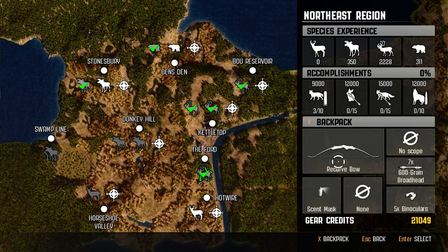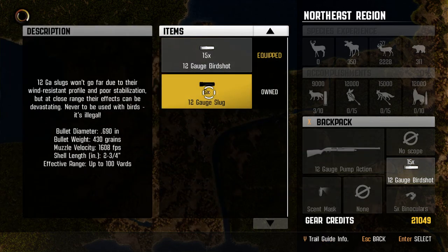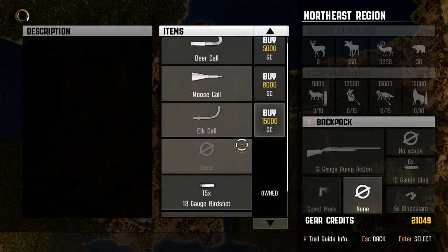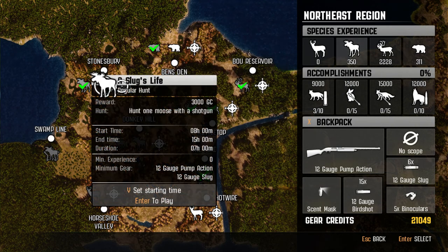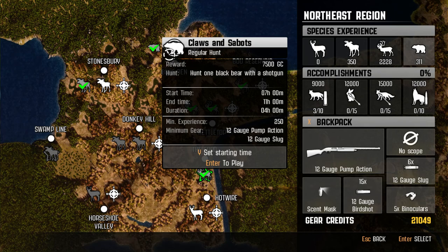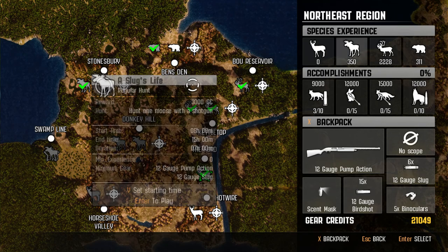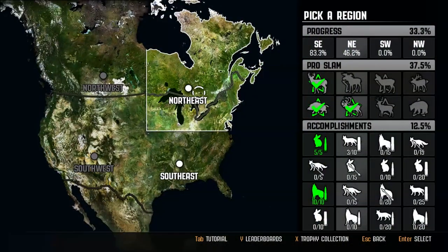I think next time — you know what, I know next time — we're going to go ahead and grab that. Because we're going to be going after black bear and a moose with a shotgun, real quick and easy money. It should be an easy $10,000 right there. Hopefully you guys enjoyed — another pro hunt done and over with. We've got one more to go and we're going to start to hopefully fly through this.